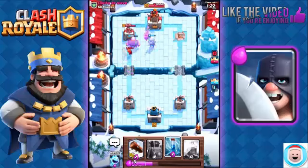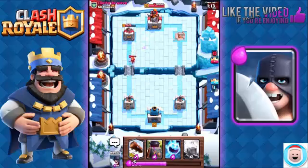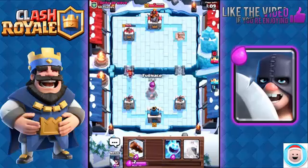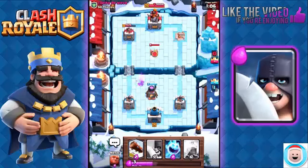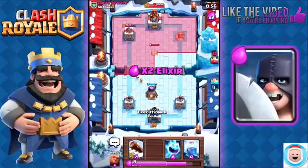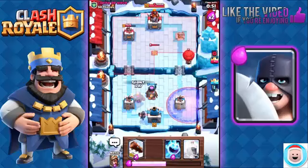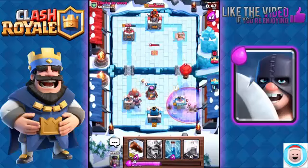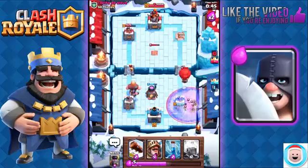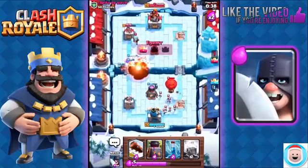I'm expecting him to use Skeleton Army here. There we go — there's his Skeleton Army, Zap it all. He does have great defense with his Valkyrie and Ice Wizard combined with his Skeleton Army. However, he doesn't have very good offense, so it's going to be very hard for him to get to my tower. He's going to play a Tesla, which is practically useless — not really going to do much. With only 57 seconds left, I'm putting my Executioner at the back. But now he shows that he has Balloon and Graveyard, which completely caught me off guard.